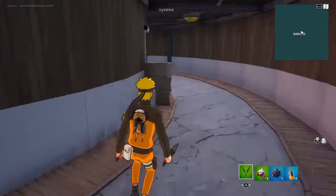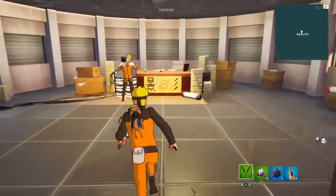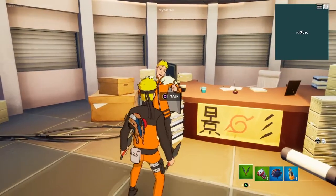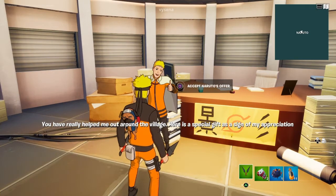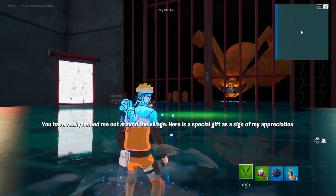Right here, loading in — we're in the office. Talk to Naruto, I think, was one of the things to do. 'Do you ever really help me out in the village? Your special gift, sign of appreciation.' Accept Naruto's offer. Oh! We did do this, but this is also really cool.